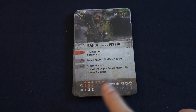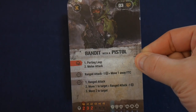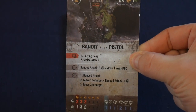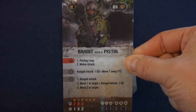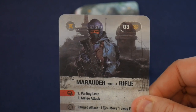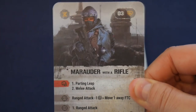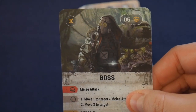Finally we have the enemy cards, which get laid out during missions to give you information about each enemy — their abilities, dice they roll, and health. There's really nice art on all of these depicting the different enemy types you'll encounter. The names lack a little flavor but the art really helps fill in the gaps.